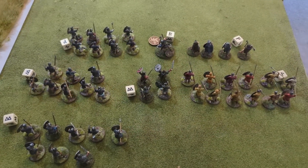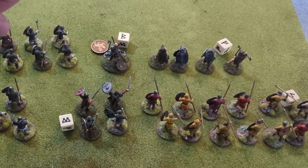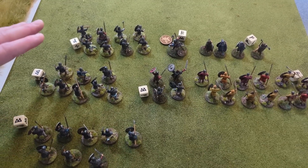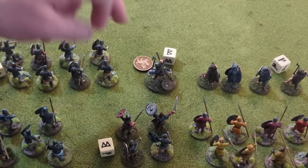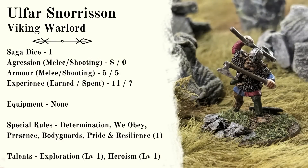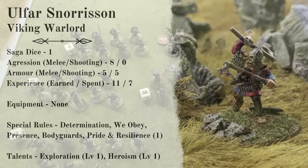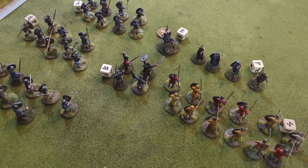Now let's look at the Vikings. Robin has taken the same force as last time: a unit of Hearth Guard, berserkers, three units of warriors, and killer levy with javelins. His warlord — Snorri — now has one heroism token from the last battle, which can be spent once per game to add to a dice roll. The berserkers are Robin's new unit this time.